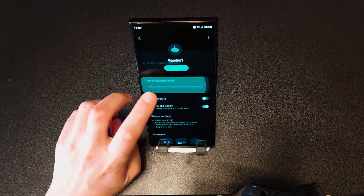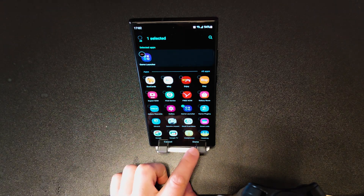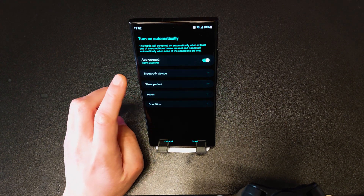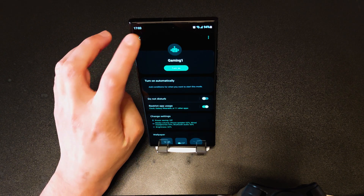In total I have battery saving off, media volume, brightness set, and restricted apps. Additionally, you can activate the mode automatically once you launch an app — for example the Game Launcher — or when you connect a Bluetooth device, by time period, place, or condition. For now I'll just keep it toggled manually. Now that we're done creating this mode, I can go back.